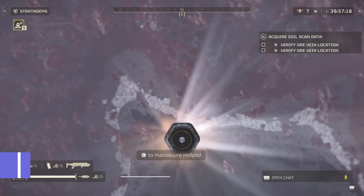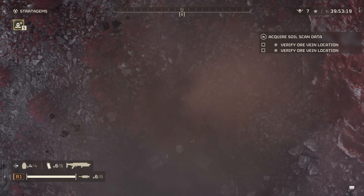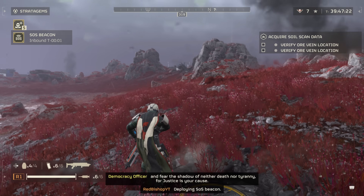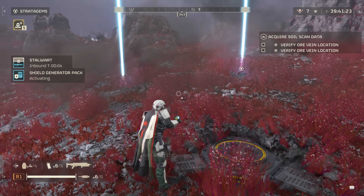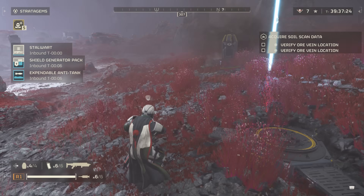Number one with a bullet: make sure you call down any support weapons, armor, or SOS beacon you need if you're missing a teammate as soon as possible — meaning as soon as the mission begins. The enemy is not going to wait, so why would you? Things are just going to get hairier and hairier the higher difficulties you go up and the longer the match goes on. Make sure you are prepared as much as possible.